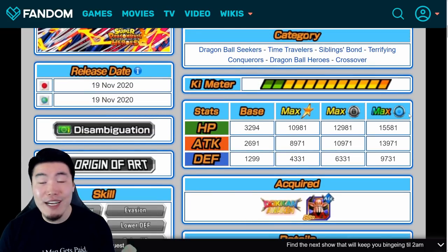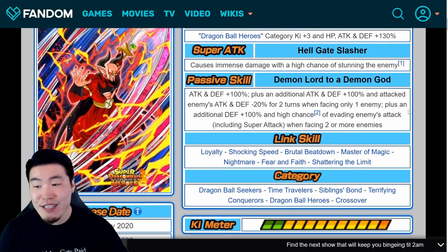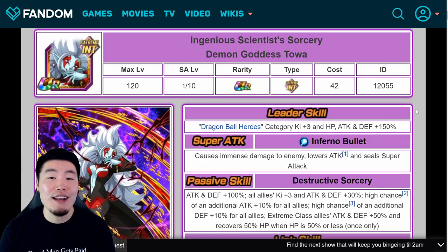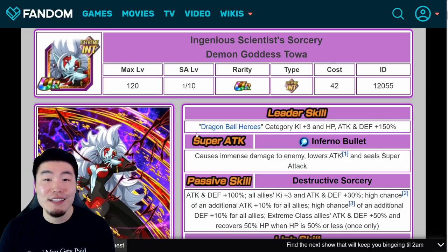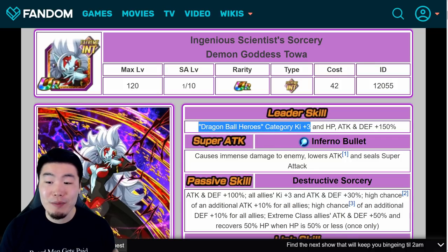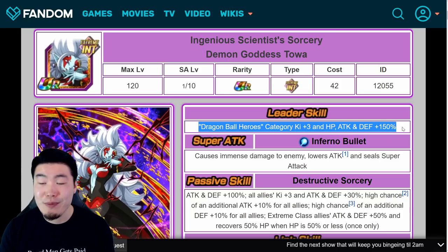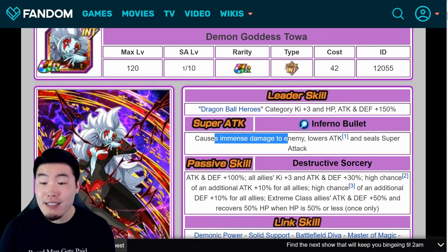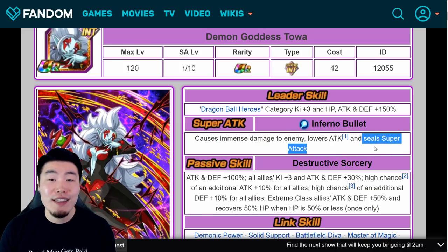Moving on, you guys can probably guess the rankings for the next three units, but let's go through it anyway. At number three, we have Demon Goddess Toa. She just does a lot. Number one: amazing leader skill — Dragon Ball Heroes category, Ki plus 3, HP, attack, and defense plus 150%. Her super attack does immense damage, lowers attack, and also seals the enemy's super attack.